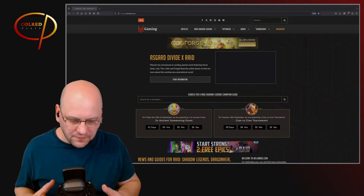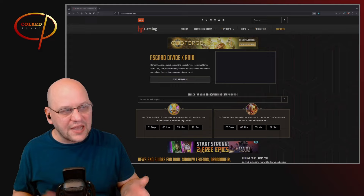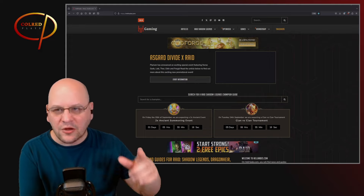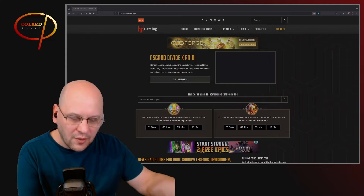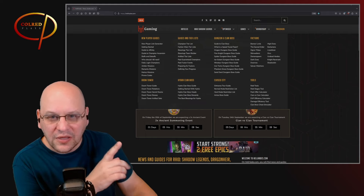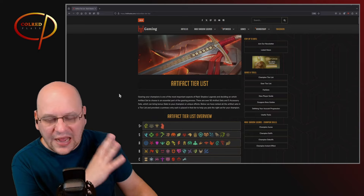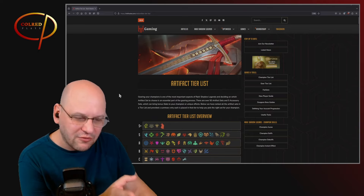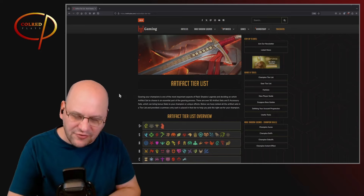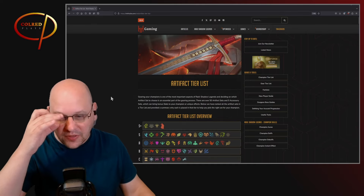When I knew I was going to record this video, I decided to do a little research to see what other opinions might be on gear sets. I came to hellhades.com to see what HH and the gang think about the various gear sets. You can go to the Raid Shadow Legends drop-down menu, the guide and tier lists section, and you'll find an artifact tier list. I highly recommend you come here if you ever have questions about what gear is good or what gear you should be farming.